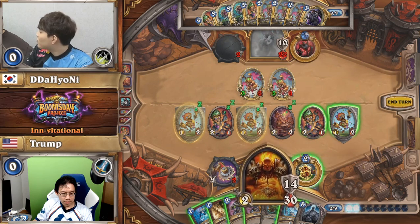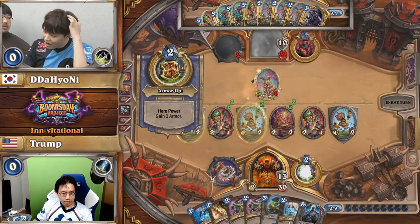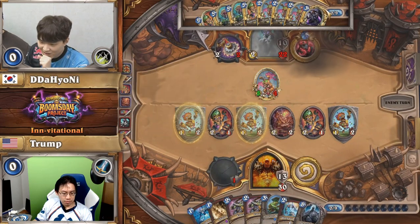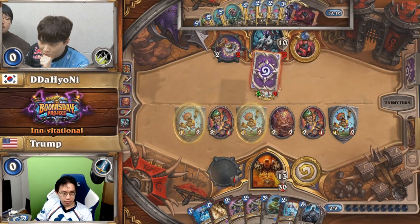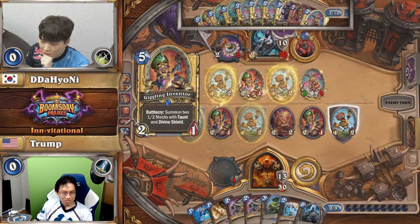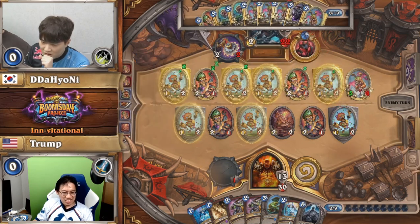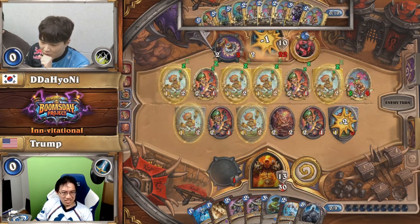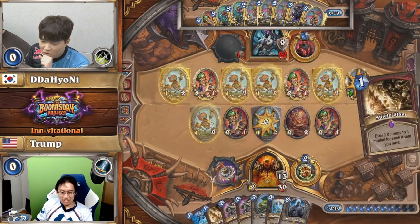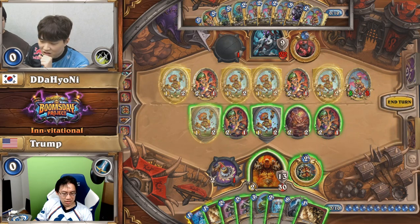Now that we're while on the board, we're basically praying our opponent doesn't have a Bane or some capacity. And to make matters worse, our opponent is at 32 life, so you're also hoping they don't have like 90 million Pogo Hoppers. Here's the big problem — I've seen these Pogo Hopper Rogues win just through infinite Giggling Inventors. It's not a laughing matter.